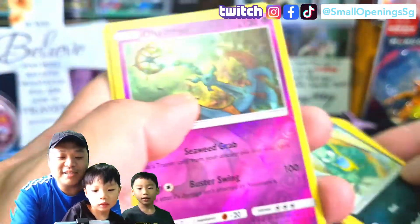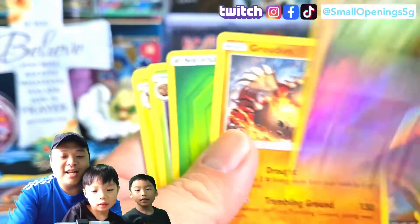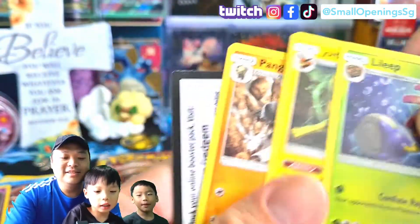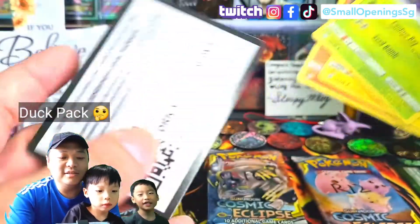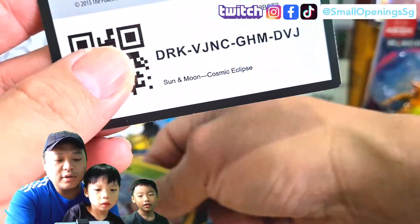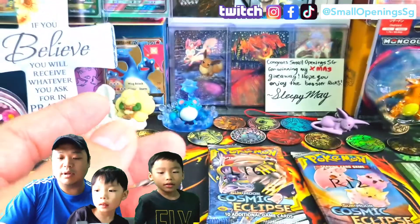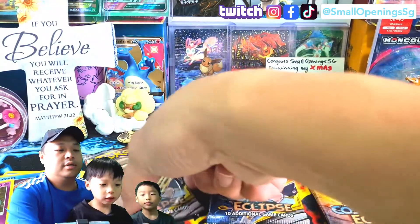Reverse, we have a Delmice. And nothing — nothing. Maybe this will be a dud pack. It's green coat again. I'm not lucky.